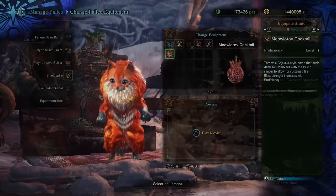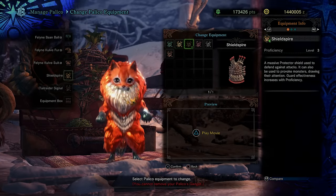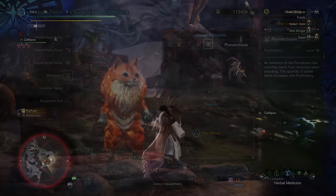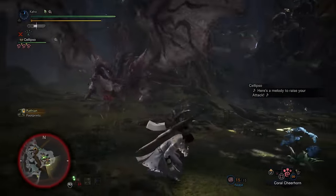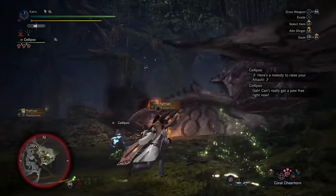It's also in your best interest to unlock those Palico gadgets because some of them offer really powerful bonuses or additional damage to your hunts. So if you're hunting solo, you can use the Coral Orchestra or you can use the Meowlitov Cocktail — two really good Palico gadgets for dealing more damage and getting the fight done sooner. Let's begin the guide.